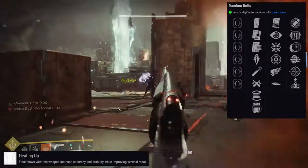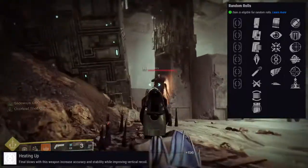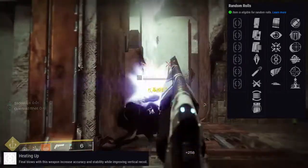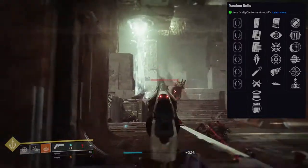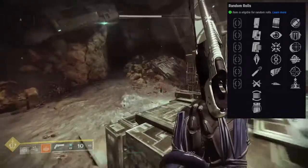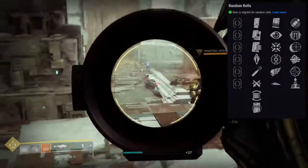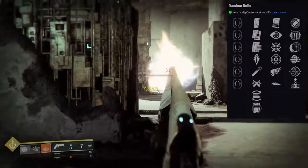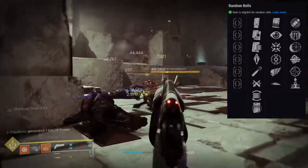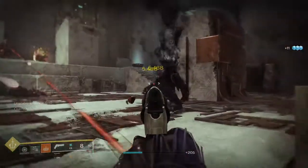Heating up I don't see much benefit in. Firmly planted could be good, especially for middle-tree void hunter. No distractions is useless. For the second row I'd go for elemental capacitor, multi-kill clip, or maybe iron reach. One for all is a terrible perk in PvP. Multi-kill clip does it better even in PvE. Iron reach gives a negative 32 stability but plus 20 range, bringing base range from 42 up to 62.